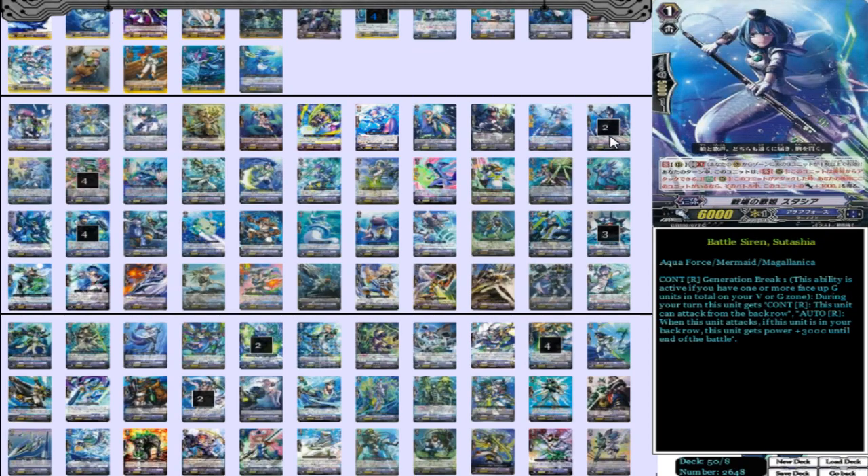Then we have 2 Battle Siren Suela. She's your 9k beater in the back row that can swing from the back row, so she's really strong. You could put her behind Rascal Sweeper, behind your 12k beater, or behind quite a few cards. Just a really really strong card — only need 2 of them, no more than that, because you do have a lot of other cards that are a lot better for the deck, but 2 of these is really solid.